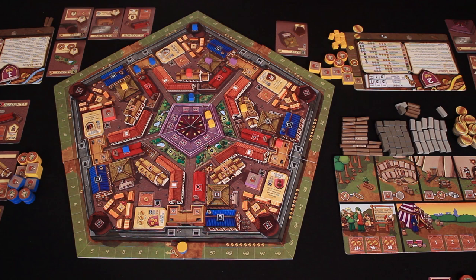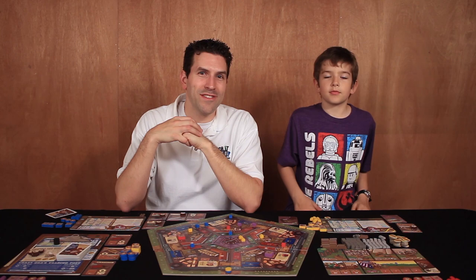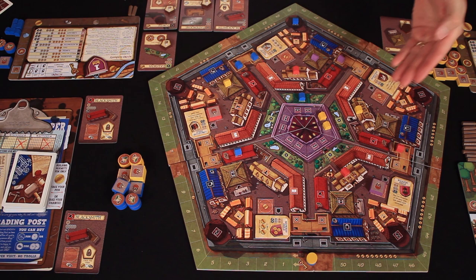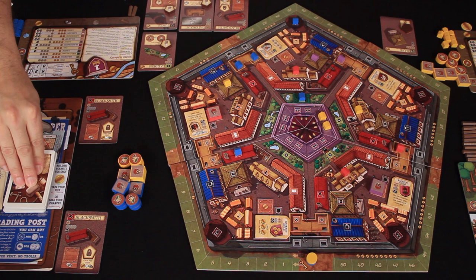Luke has a coin left over but declines to purchase a property. Now we move on to the non-player action phase. Harvey is going to build the inn and place the property marker out of the way. What's great about having the blacksmiths left is Luke can't build there — Rodney already has a property marker. With a blacksmith, you're okay.